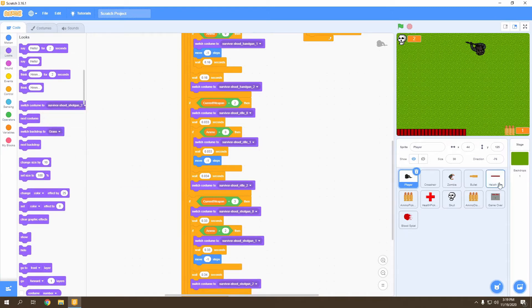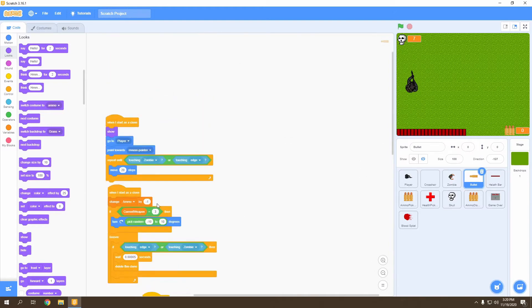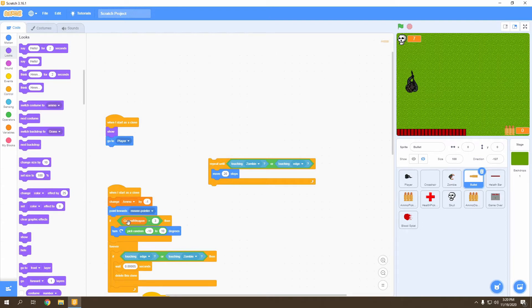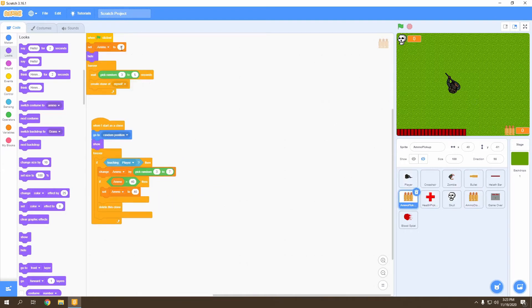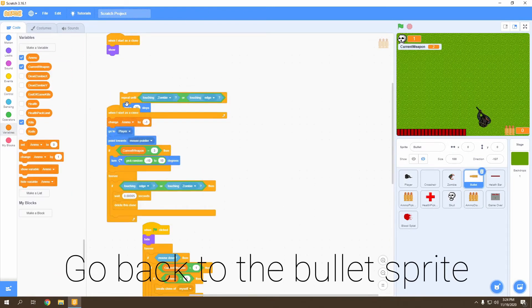Before testing, go to the Bullets sprite and change the wait to one second between each shotgun shot. After changing that, point towards the mouse pointer before checking if current weapon is equal to three, so the shotgun spread works properly. Change it to point towards the crosshair. To make testing easier, go to ammo pickup and set ammo to 15 at the beginning of the game.